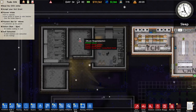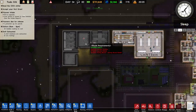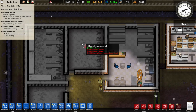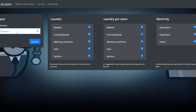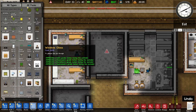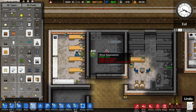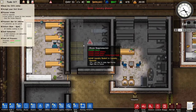Now for the laundry room — I'm using the same website I used to design the canteen and kitchen to calculate the right amount of laundry machines and ironing boards. For 40 prisoners, it says: six baskets, three ironing boards, and two washing machines. There are two numbers on the site and I'm not sure of the difference, but I'm using the one with more items. Let's build it — two machines, three ironing boards, and six baskets. Easy.